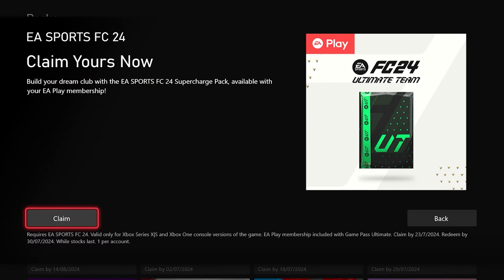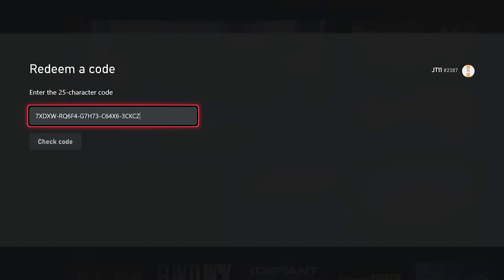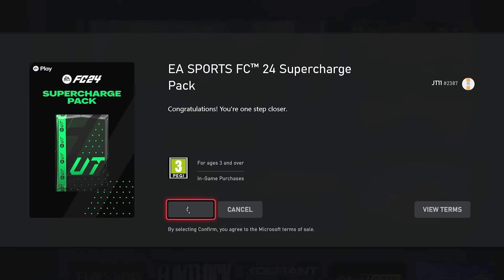Build your dream club with the EA Super Charge Pack available for membership. You've got to have EA Play as well, which I believe is just the Game Pass, so redeem the code. Confirm it and let's go into the game and see what we actually get from this.